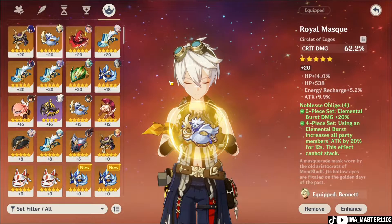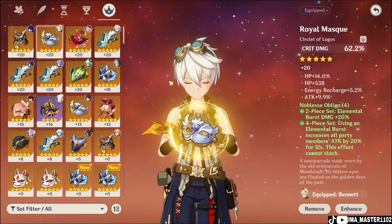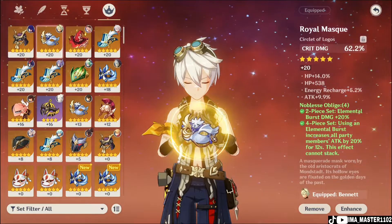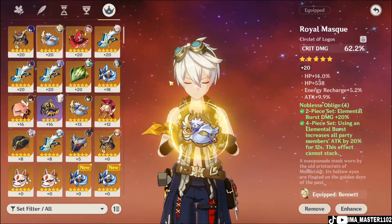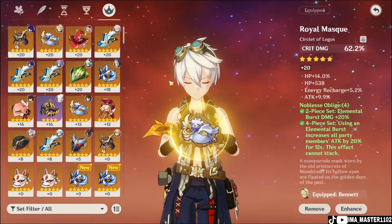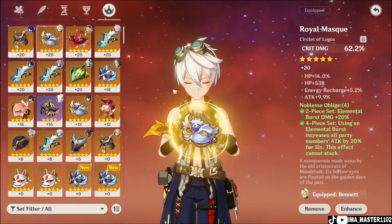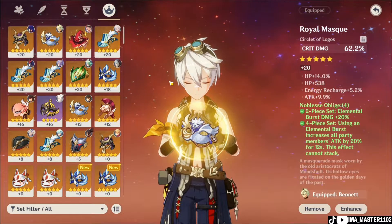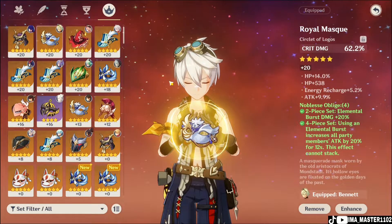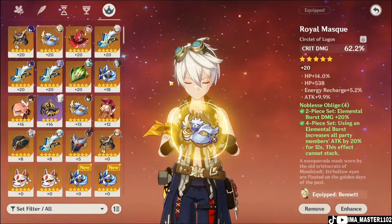Bennett's elemental burst attack bonus is based on his base attack — from leveling him up and from the weapon's base attack. For a more offensive build, choose attack percentage or energy recharge for the Sands, pyro damage bonus for the Goblet, and crit rate or crit damage for the Circlet. For a healing-focused build, go HP percentage or energy recharge for the Sands, HP percentage for the Goblet, and healing bonus or HP percentage for the Circlet.